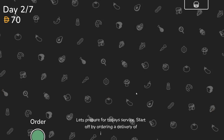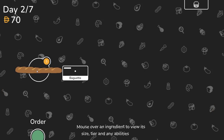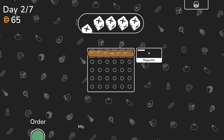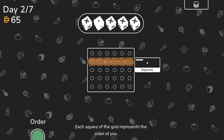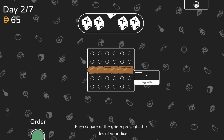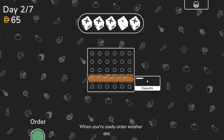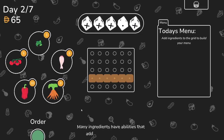Continue. Let's prepare for today's service. Start off by ordering a delivery of ingredients. Mouse over an ingredient to view its size, tier, and any abilities it has. Drag the baguette onto the grid to buy it. Move the baguette around and see what changes. Each square of the grid represents the sides of your dice.